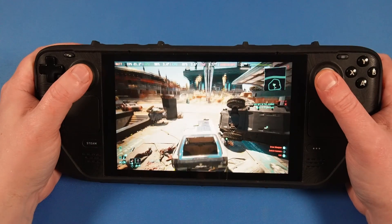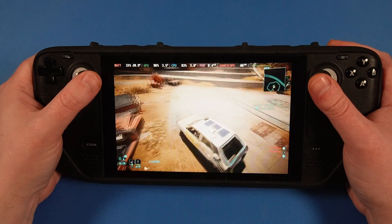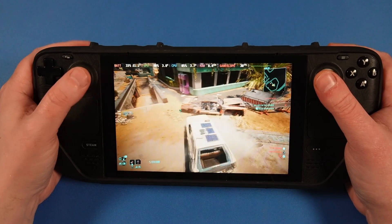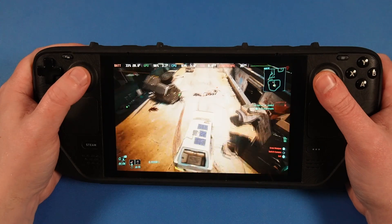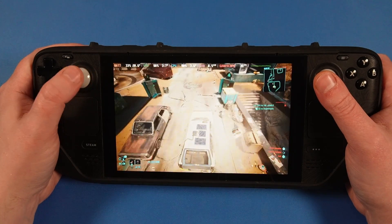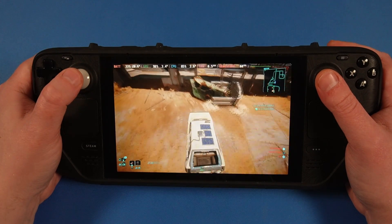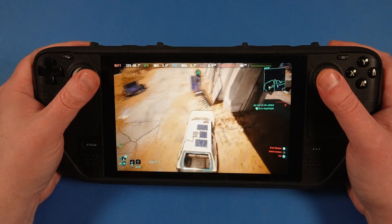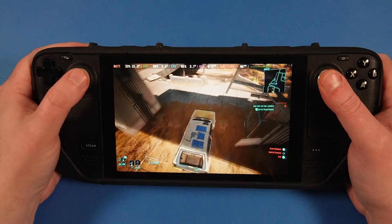Outside is, predictably, where the biggest performance hits happen. When you've got neon lights, sunlight beaming through the cracks, characters loitering and hollering obscenities, cars whizzing past — it's no surprise the frame counter takes a hit. It's all kinds of expected, to be honest. Still, although frames can drop as low as 30 briefly, the drops are manageable for the most part. Dropping down low for one or two frames doesn't really affect the experience in any meaningful way.